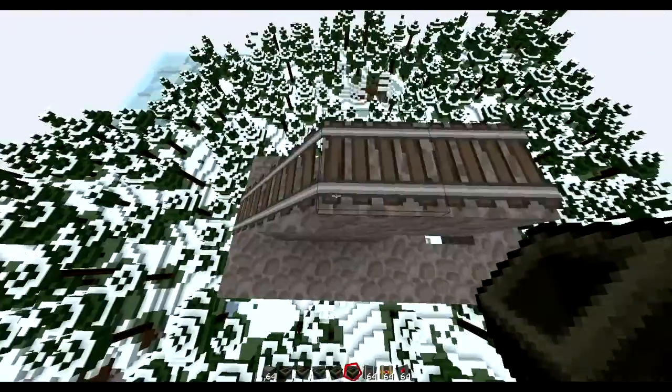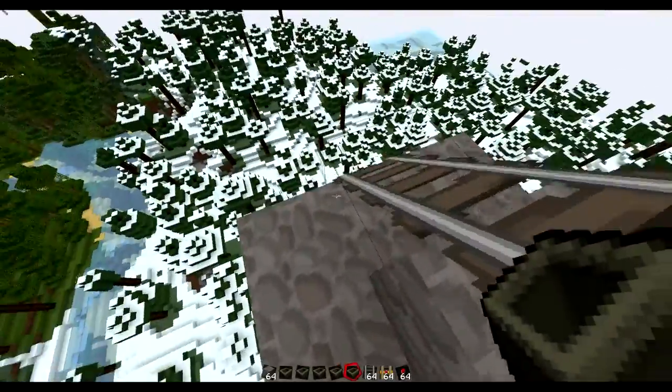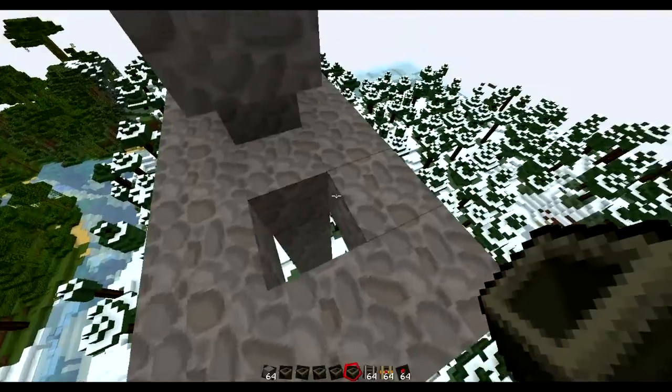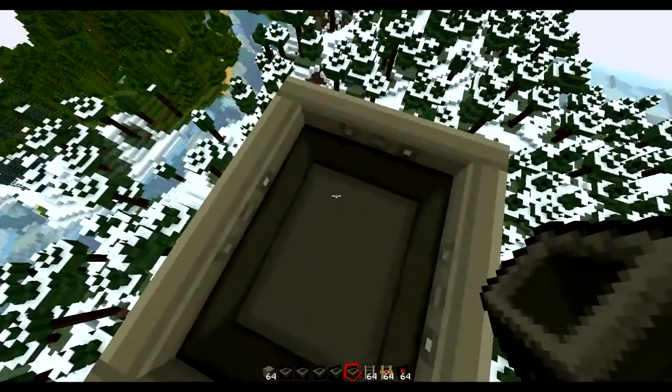You have to make it exactly like this — three high and then going straight down. If you are in survival, you can just make a big tower of ladders. But I'm just showing you a little way on how to do it in creative.